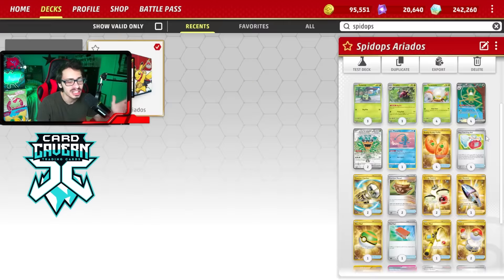Here is the list we're playing today. We're rolling on all Grass Pokemon — not really playing anything else. I maybe considered playing a Blood Moon Ursaluna for some extra power, but overall it's fine. We have the Ariados, we have the Spite Ops, and it's all in on the retreat plays.